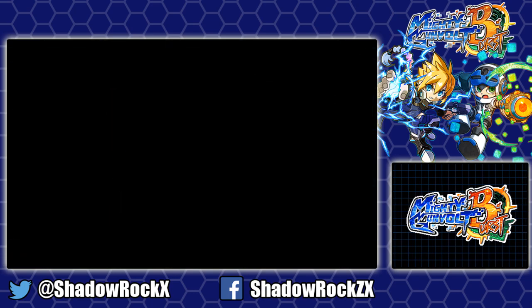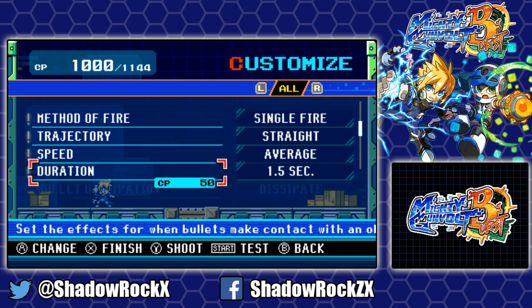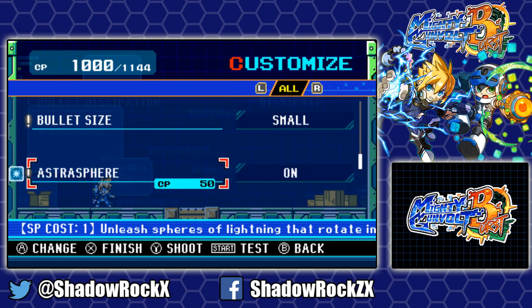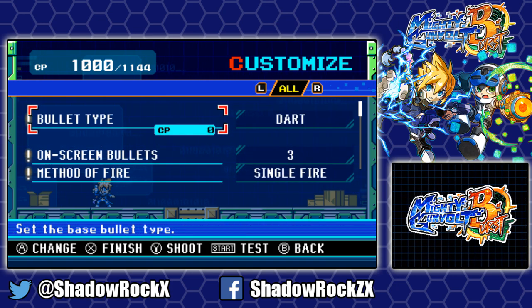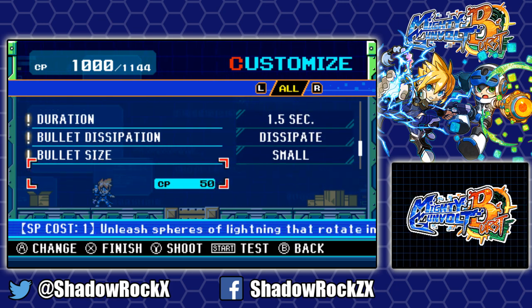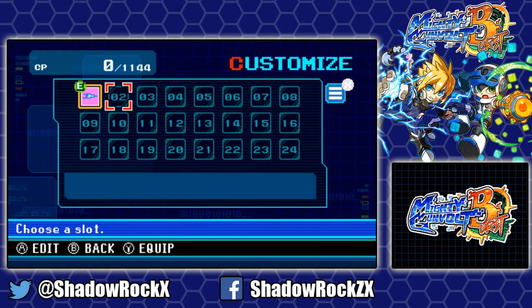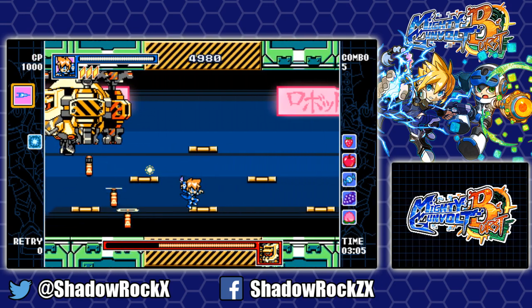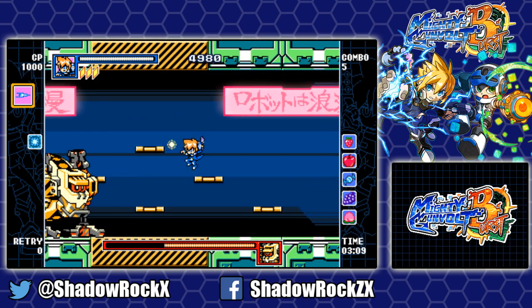I can even show it right now — go to customize. The customize system is still intact. But as you can see, I should have picked up the Dowsing ability right at the beginning of the level, but I did not — it wasn't even there. So the option isn't here. That's your little proof. But otherwise, performance-wise, this version doesn't seem to be much of a slouch itself. So that's good — good job, Inti Creates.